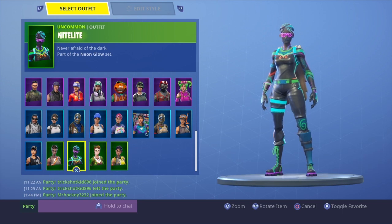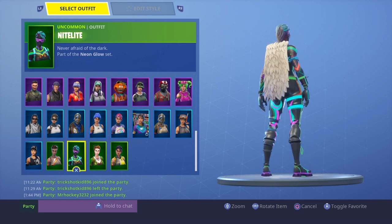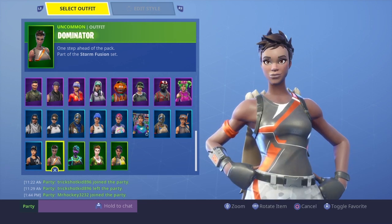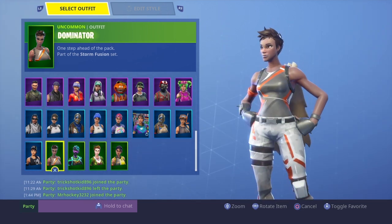The Nightlight — alright, this is a cool skin. I'll probably rock it next game. The Dominator — I don't like this that much, but it's kind of an OG skin. No one buys it because everyone thinks it's ugly, but I actually kind of like it. I think this is the best original skin — you got the default girl but then with orange and white and white pants. Looks sick.